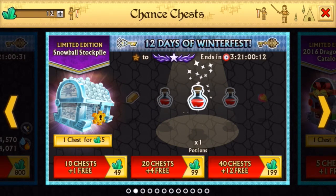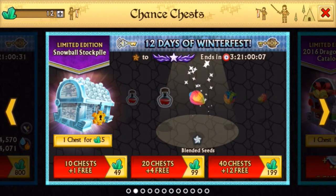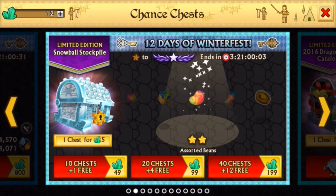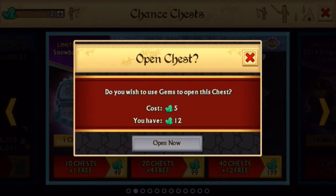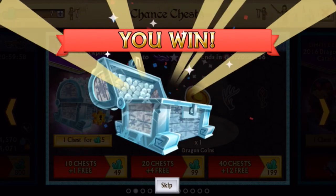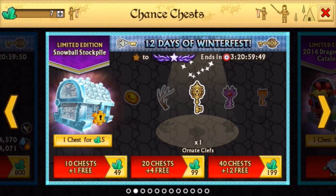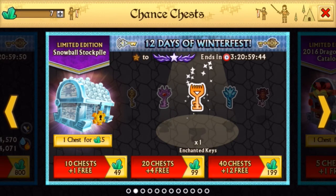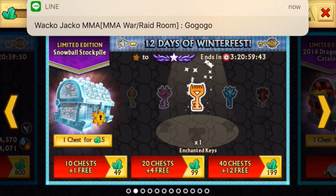So you go first. Please be a key. Dude, I just got a berry — a mixed berry. Come on, give me a key or materials. Oh, I got a potion. Which one's better? I don't know. Would that still be 1? Let's say mixed berry's two — so you're up one.